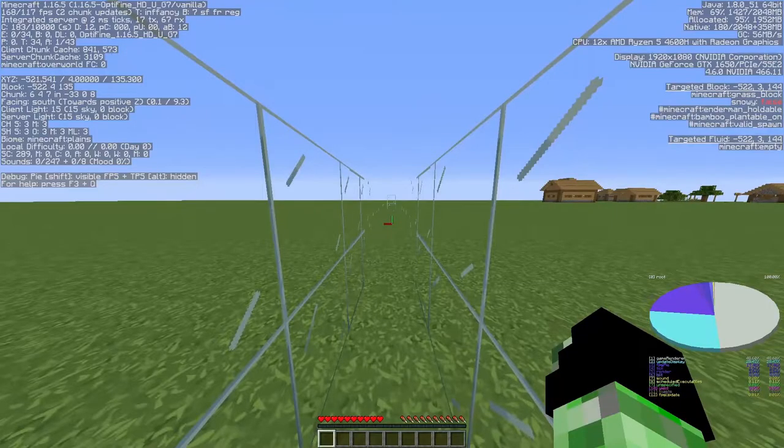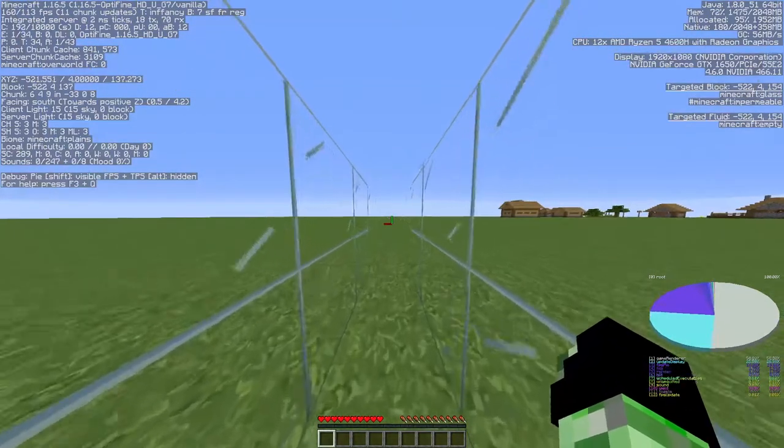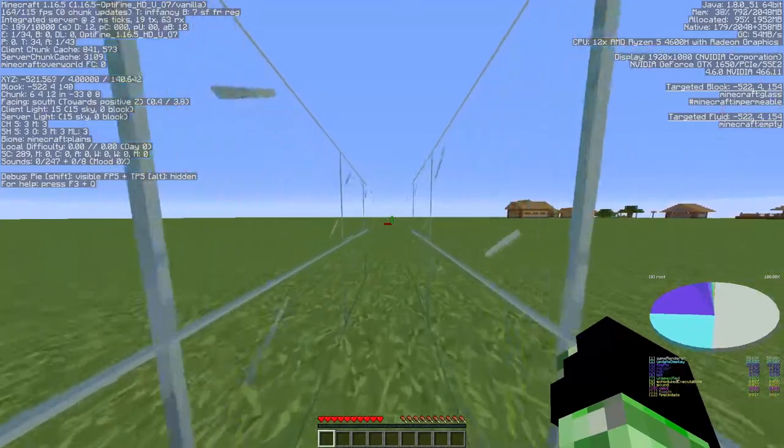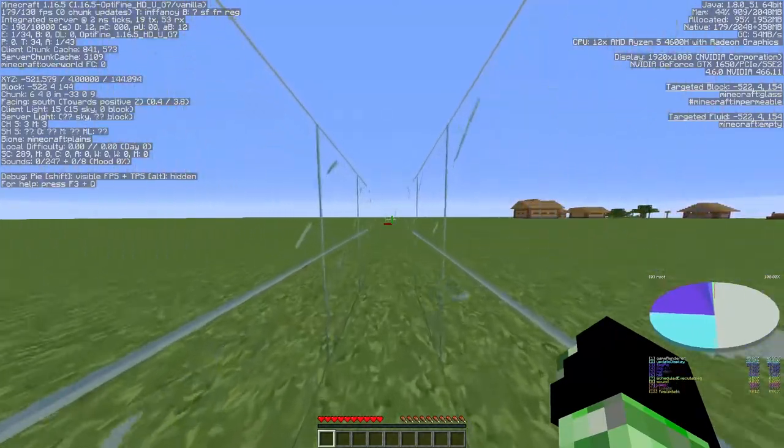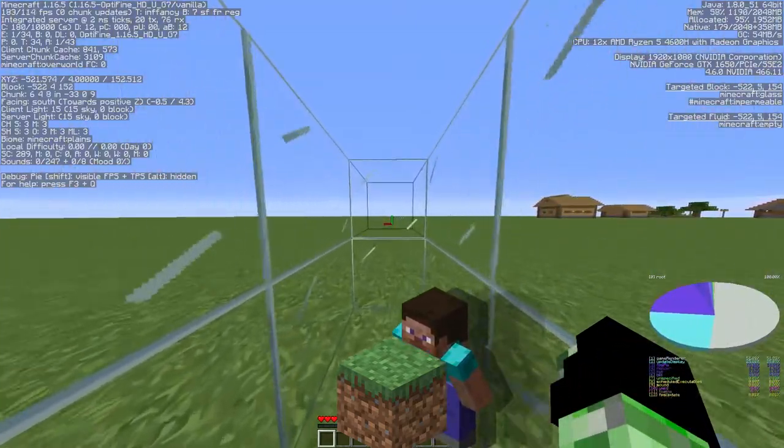Sprinting is very easy to do. All you gotta do is just sprint, quickly followed up by shifting. This can be useful if you need to stay hidden and you also need to go quick. Other than that it's silly, along with it converting to normal shifting as soon as you touch a block in front of you.